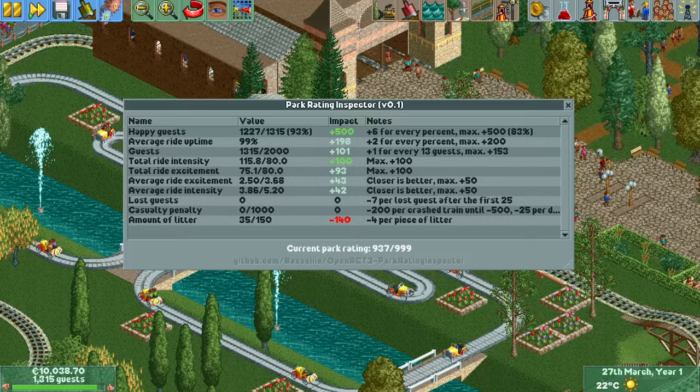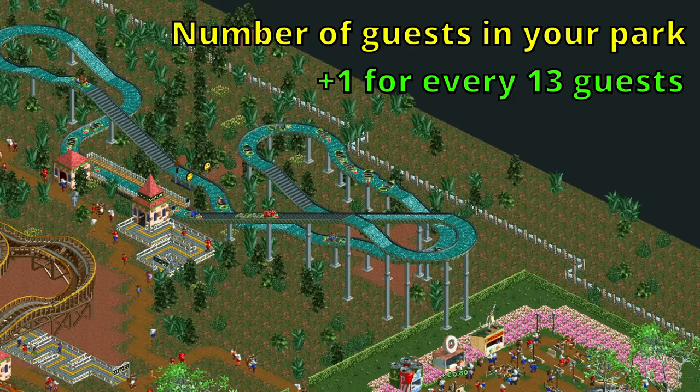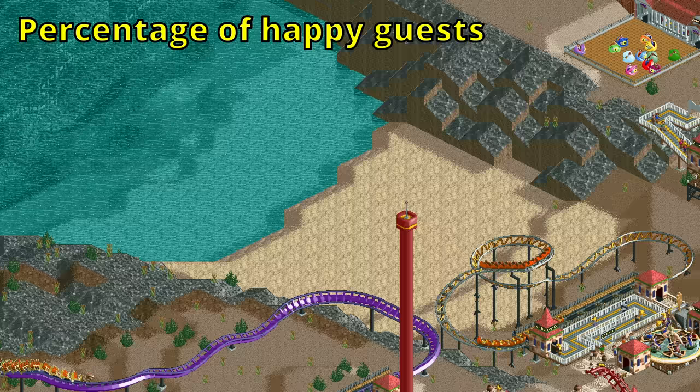For every 13 guests you have, you get one added to your park rating. This may not seem like much, but if you have 1,300 guests it already gives you an extra 100, which is not bad. Unfortunately this variable maxes out after 2,000 guests, giving you a maximum bonus of 153.